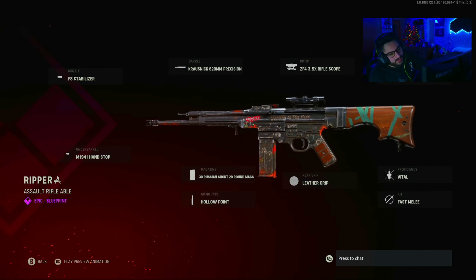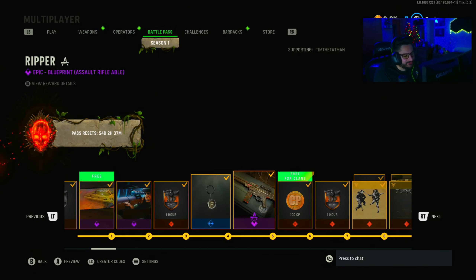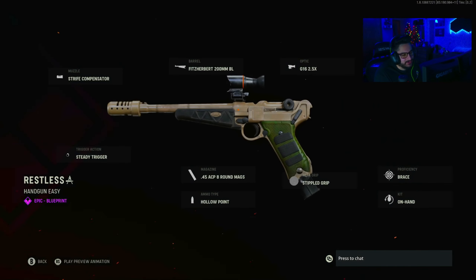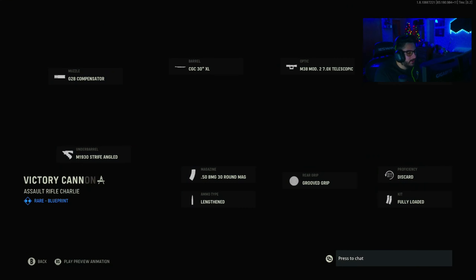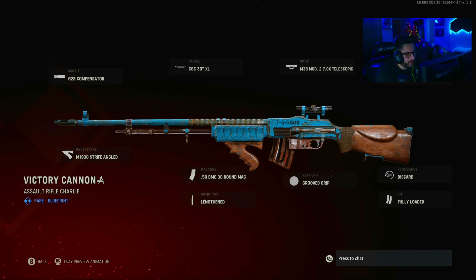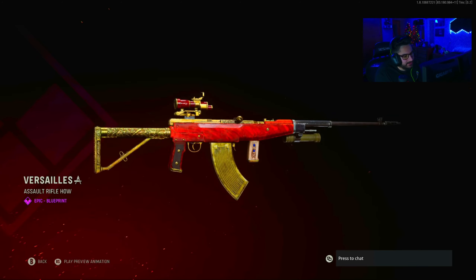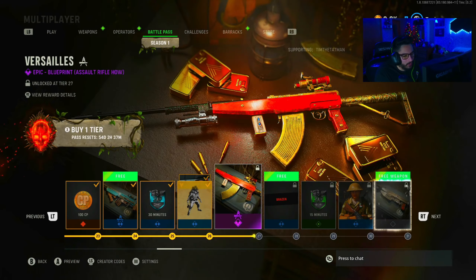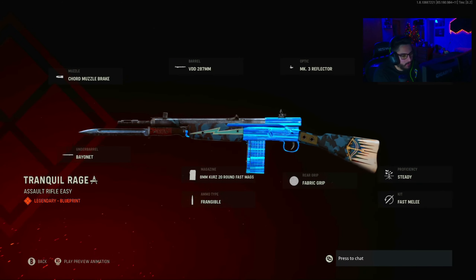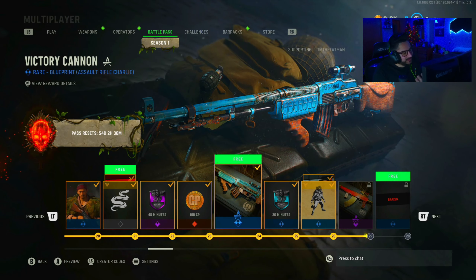We got a lot of blueprints this battle pass. One of my biggest concerns — and I feel like a lot of people share this — is that some blueprints might look bland with nothing really to them, and there are a few like that. But some do have cool features, like this BAR with the blue that looks really cool, and some blueprints are even glowing. This one with the moving camo underneath it is sick — I can't wait to check this out.